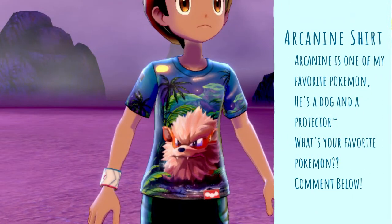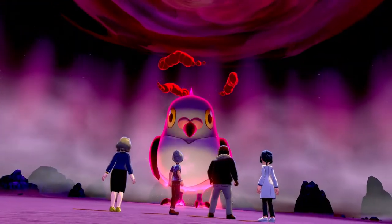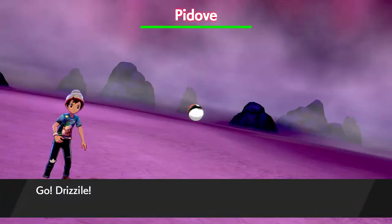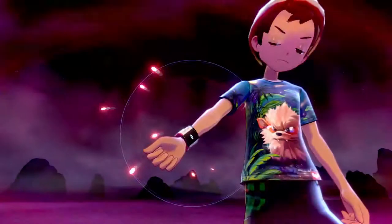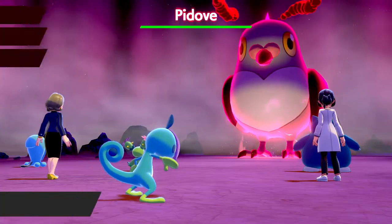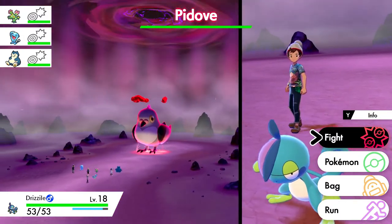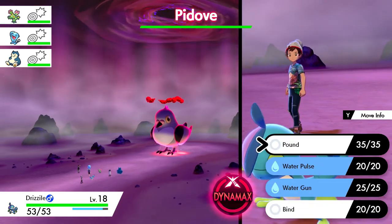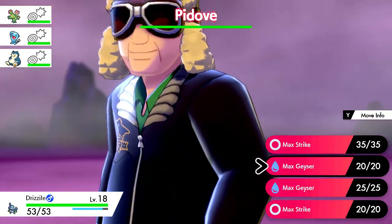I got the Arcanine shirt from the first gym — it's a peacoat from the first city because it looks wicked cold, but it has also caused me to not have a lot of money for other things. So hopefully from battling and getting some of these watts I can exchange them for some items and hopefully get some money that way. But let's Dynamax real quick and use Max Geyser against Pito.